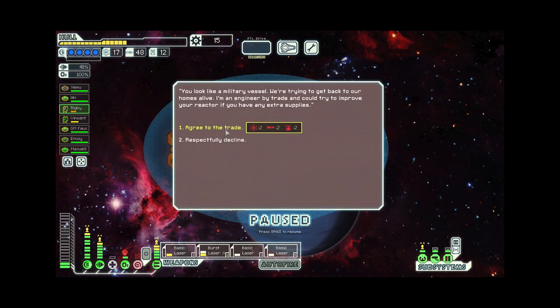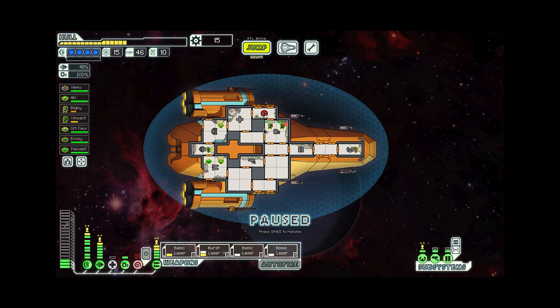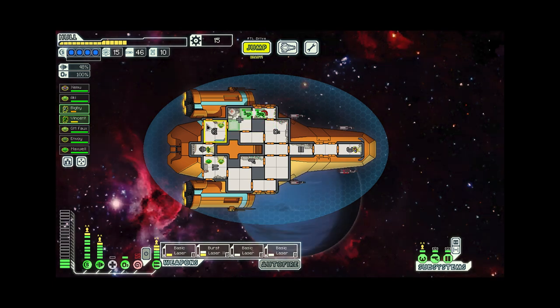You look like a military vessel — we're trying to get back to our homes alive. I'm an engineer by trade and could try to improve your reactor if you have any extra supplies: two fuel, two missiles, and two drone parts. That's a great deal, and we've received a reactor upgrade. We also have two mantises who have finally gotten over their differences and stopped fighting.